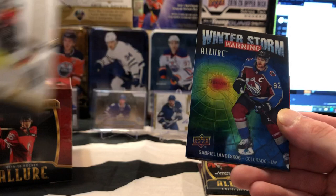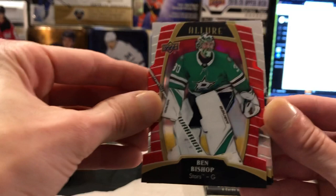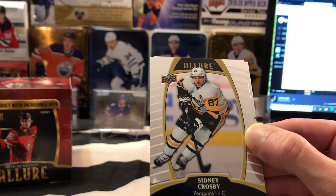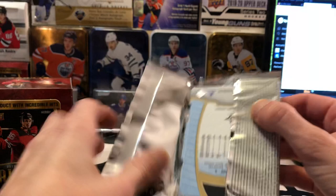Marc-Andre Fleury, a Matthew Tkachuk, a Winter Storm Warning insert of Gabrielle Landeskog — just a base insert, nothing too crazy. And we might have an auto — nope, just a regular red rainbow Ben Bishop. Bryce, looks like we finally got you something here. Hopefully we can find you something else too, but you got a nice little Ben Bishop red rainbow there, buddy. And the Crosby base and Tkachuk base — we're still looking for some hits here.